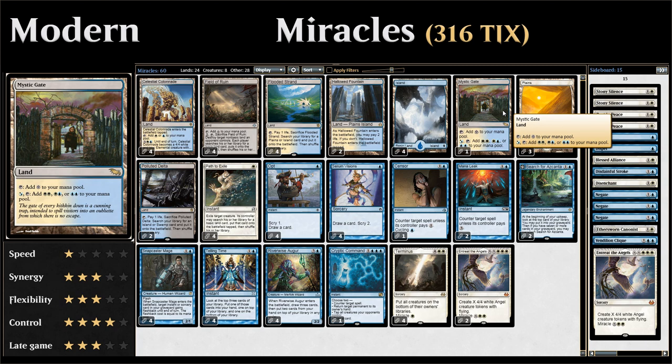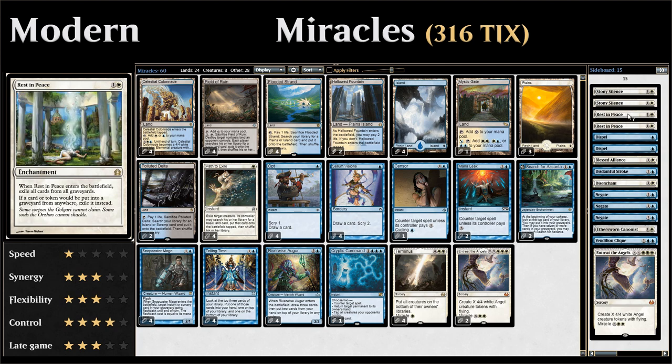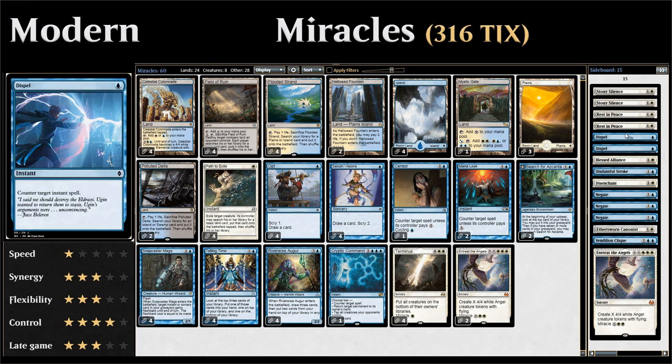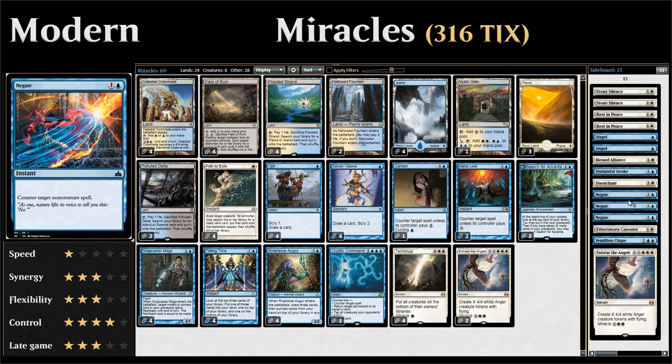Taking a quick look at our sideboard: we have some hateful enchantments — two Stony Silence against artifact decks and two Rest in Peace against graveyard decks. Some additional counterspells: two Dispels, two Ceremonious Rejection, a Disdainful Stroke to counter expensive cards, and three Negates to counter non-creature spells.